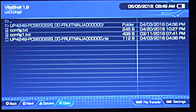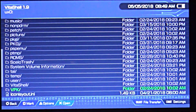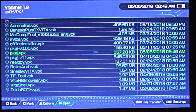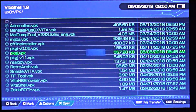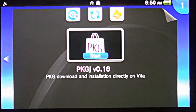I accidentally added two lines, so let's get rid of that extra one. Hit circle and then X to save. Now we're done with that portion. We'll navigate to where we sent our VPK — this process should be familiar — select PKGJ, and say yes to allow extended permissions. All right, looks like we're done. Go back to the home screen and launch it — it should say version .16.